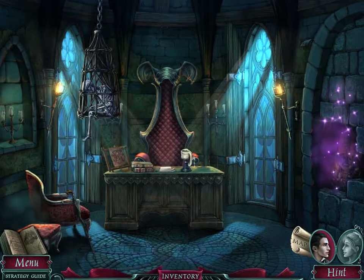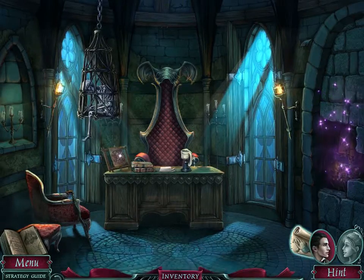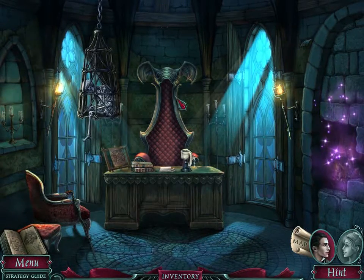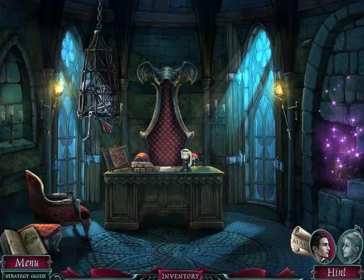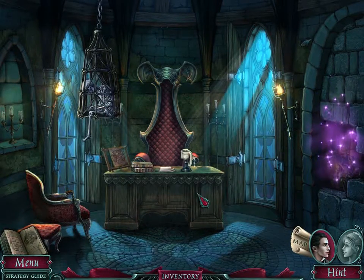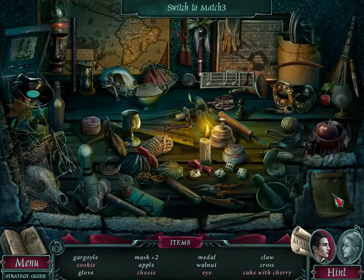Hello everyone, welcome back to Dark Romance: Vampire in Love. We're playing as Enron and we're in his father's office right now. He made a mention that his father always wanted to be surrounded by death, which is why there was someone locked up in a cage right next to his chair — which is a cool looking chair, by the way. We are here with a hidden object scene.